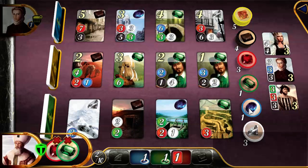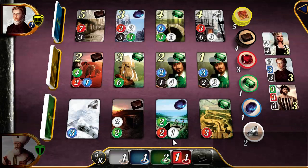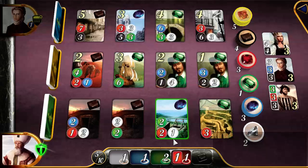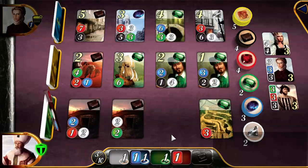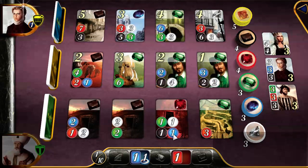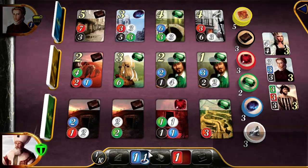I need a ruby and emerald for just about any purchase. My opponent appears to be hoarding the blue gems, so I'm not going to pursue that. My opponent collected that card, which I expected. I see that blue is used — maybe it is sapphire. Now I have a bonus one blue and one red each time I make a purchase.